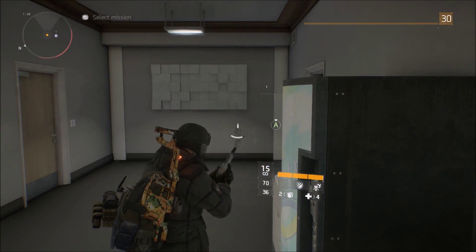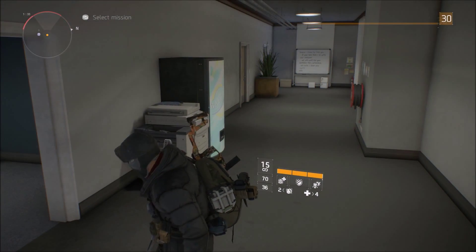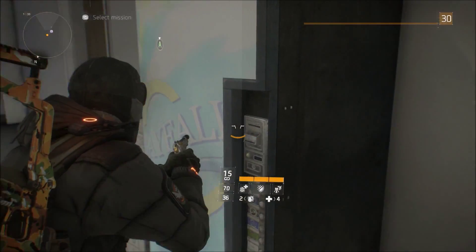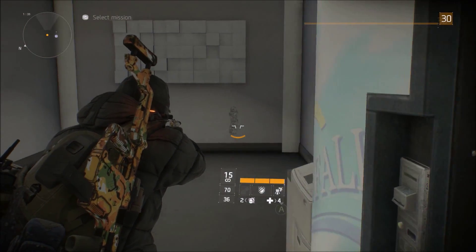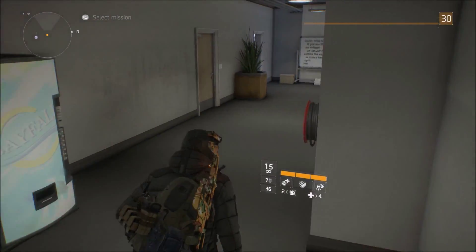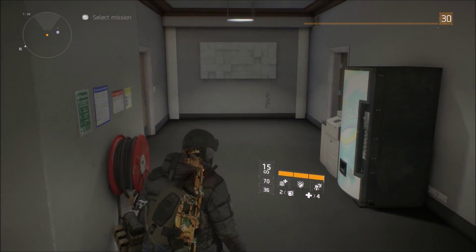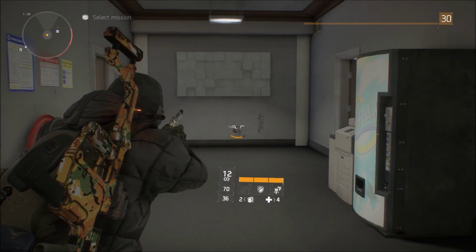Alright guys, we're going to do a little recoil test here. Let's see the spread from this vending machine's range — I'm just going to pull the trigger as fast as I can to see the recoil pattern. From this range the recoil is actually manageable on the Damascus, which is good. Most pistols' recoil should be manageable from this range, as this is the range you'll probably be using them most often.